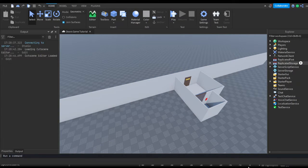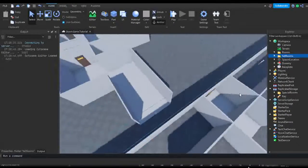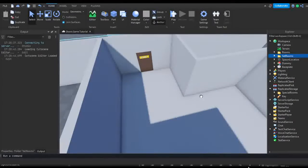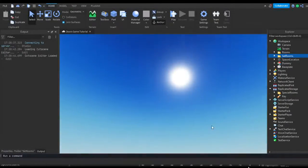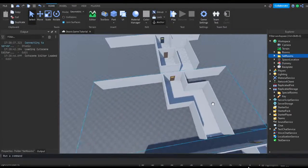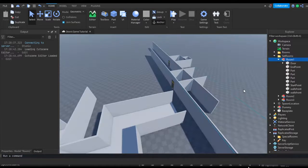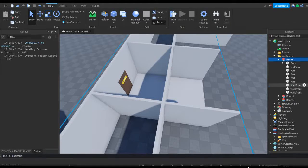The first thing we should create is the lights in all of our rooms. I'm going to go into Replicated Storage and drag the set rooms folder to Workspace so I can modify it. Right now you can see it's lit up in all of the rooms because there's no roof and the sun is shining down inside. So something we should create is roofs for each one of our rooms so it'll be darker inside.